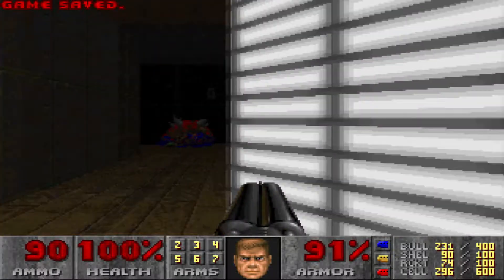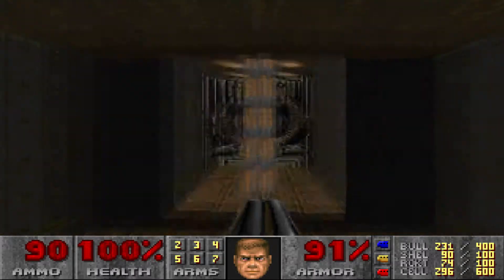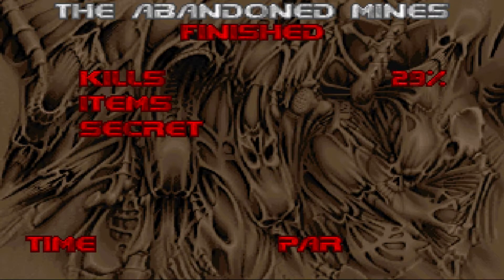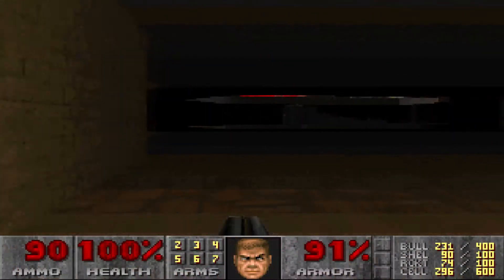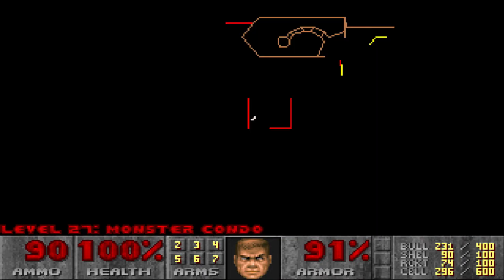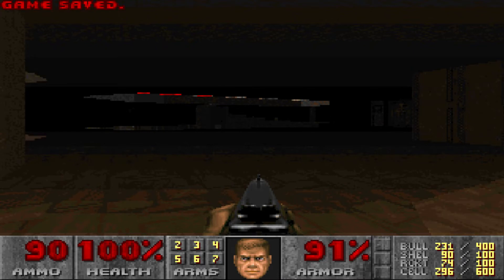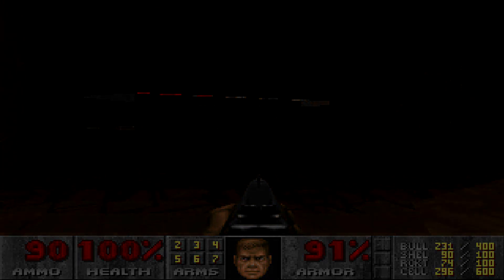Now I can make a right turn and take care of this yellow key. I probably should have grabbed that armor. Oh, I even got a secret while in this level — Monster Condo! Thank you for watching; questions, comments, recommendations for something to play next, comment down below or send it to itsoundedgoodonpaper@gmail.com.